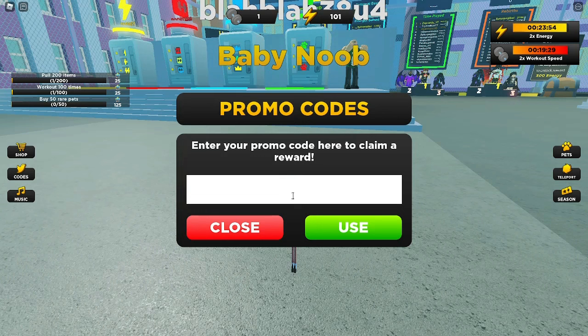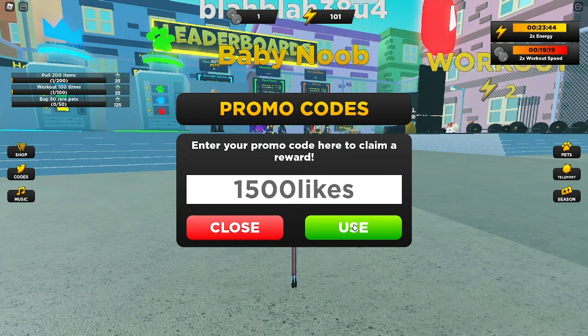For the fifth code we have 1500likes. This code should give you a 2x energy boost — or if not that, a 2x workout speed boost. Let's hit that use button. There we go — 2x energy boost.